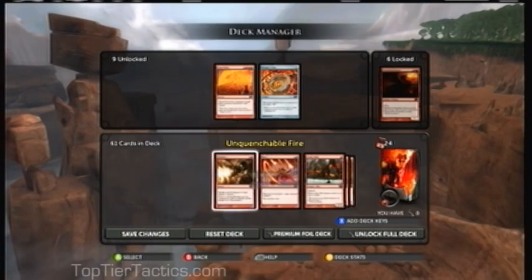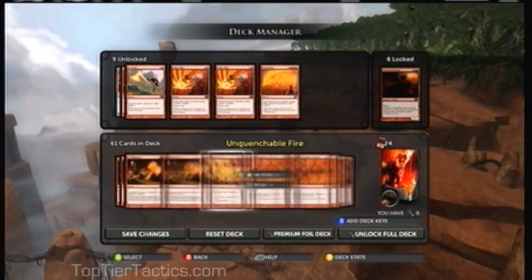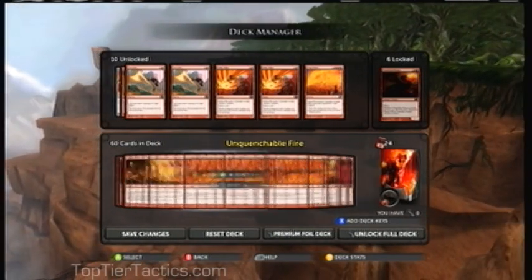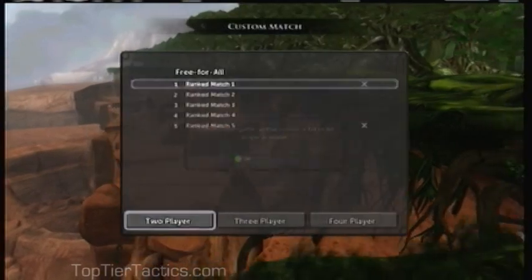I've played Magic on and off ever since Exodus and Stronghold, which was quite some time ago for anyone familiar with Magic. This footage is at triple speed, but while you're unlocking cards, drop by the deck editor in between every match, see what cards were added, and decide if you want them or not.